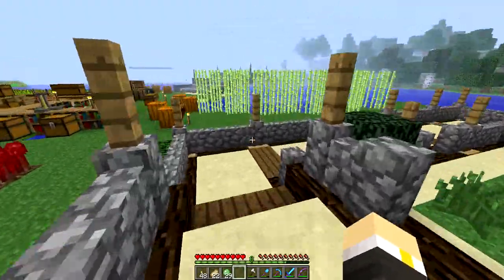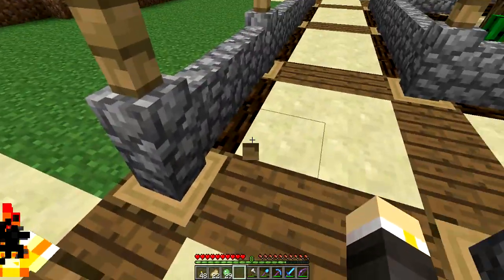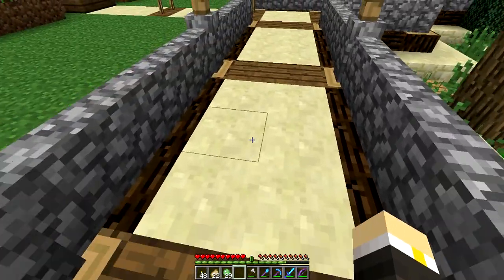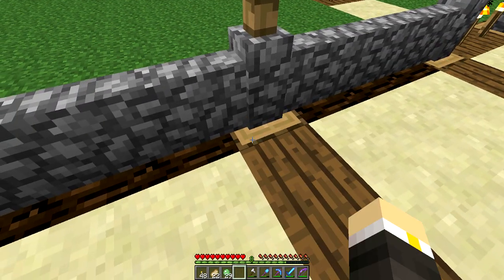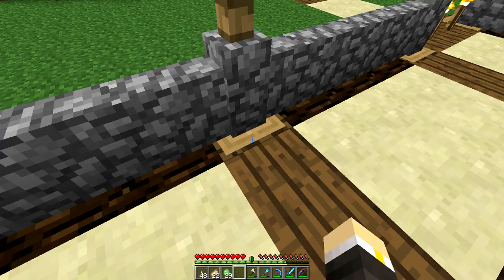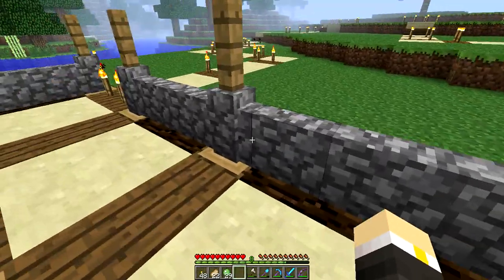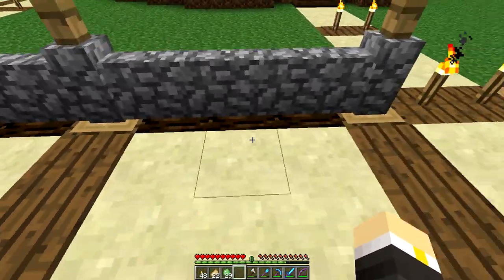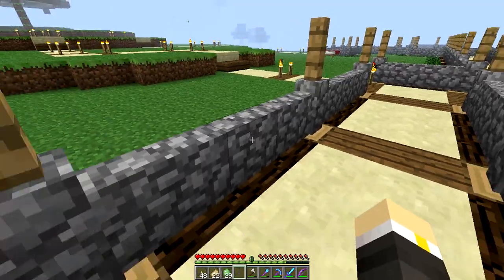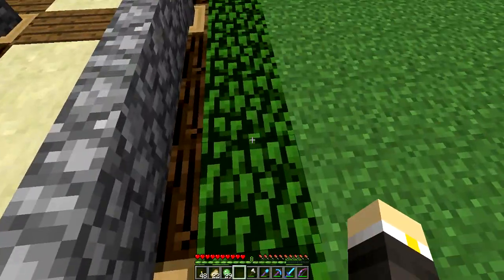Eventually there will be heads in the middle of all these, looking very cool — but not right now since the only heads we can get are wither skeleton heads. As you can see: sandstone here, dark wood planks to break it up, upside-down dark wood logs — it's a paradox — and on top of that a fence post. Along the logs are the new cobblestone fences, which I'm very pleased to see in the game.